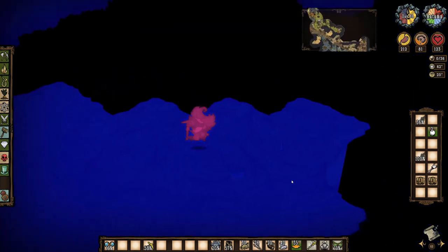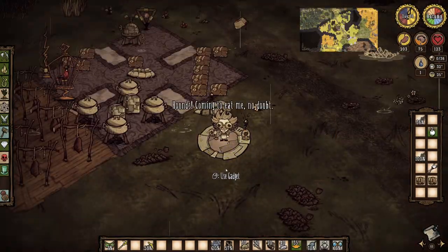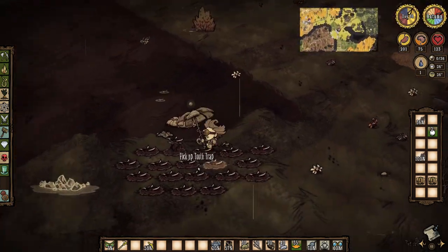I gather some grass and twigs in the grassy areas, grab my telebrella, and then head back to the surface. Right away I warp back to base as the hounds start baying and am pleased to see that Chester followed me this time. I drop his eye bone off on the way to the tooth traps then wait for the hounds.